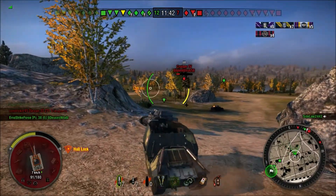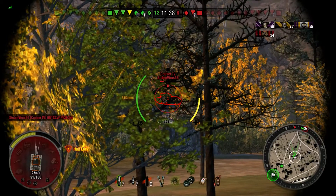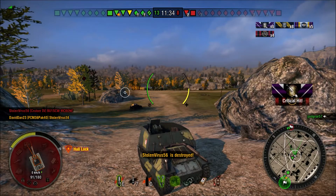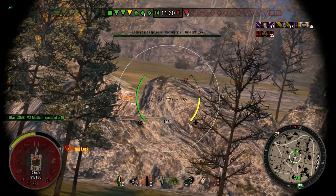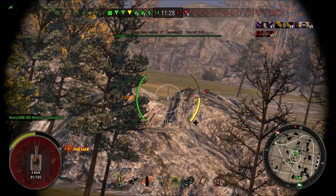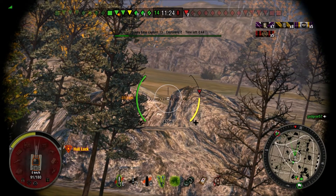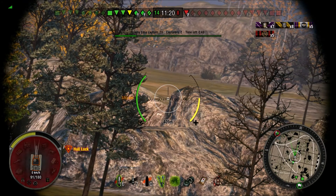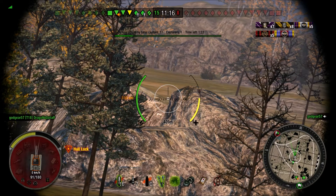Now they're down to three — not very many enemies left. Looks like we got this in the bag. Long shot. Take him out. Two tanks left: a tank destroyer and artillery. Unfortunately I can't quite get a shot on that tank so I'm just going to let the green team handle it. I've already got five kills and I'm not very fast, so no way I'm going to make it over there. And the match is over.